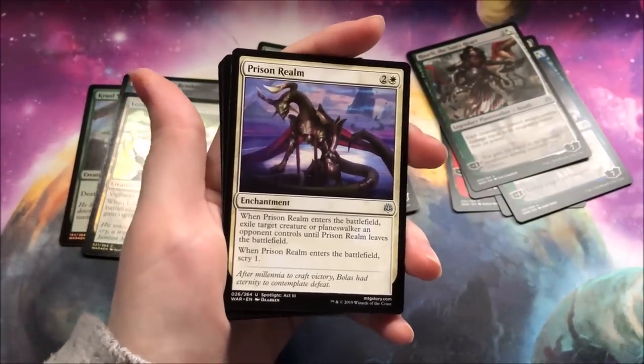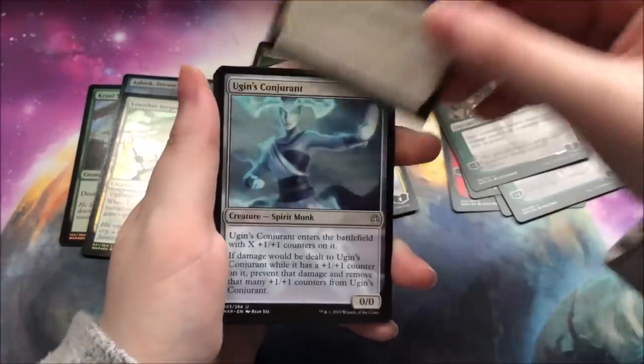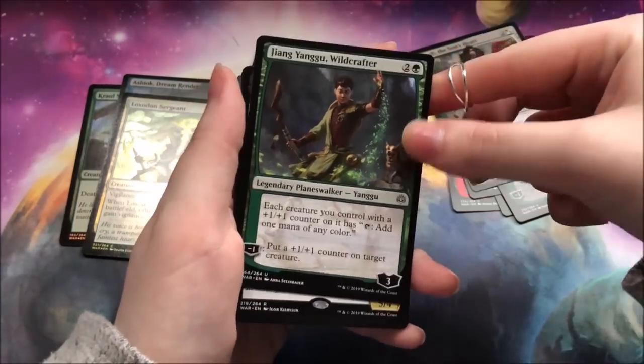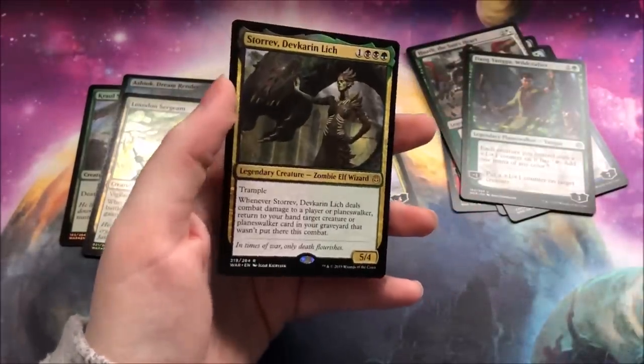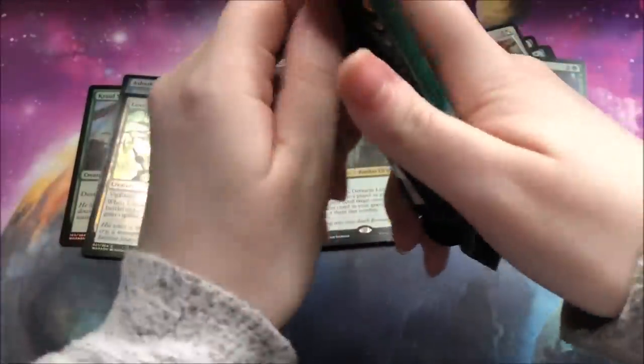We've gone through the commons of quite a few packs, so we will start slowly skipping the commons. A Prison Realm, an Ugin's Conjuring, a Wild Crafter. Not too shabby. And a Lich — it's not the worst card. For Golgari, it's not bad. I don't plan on playing it in paper, at least at this moment.